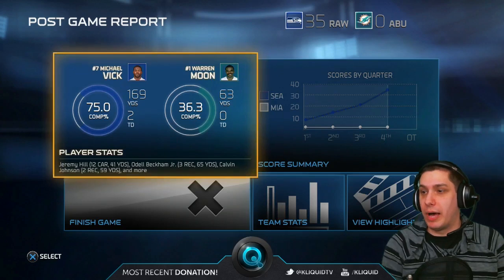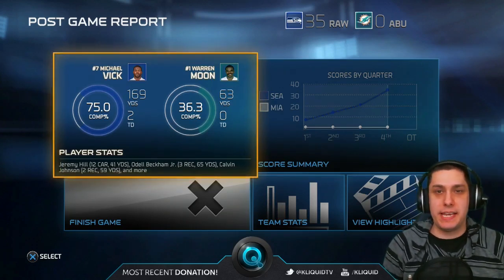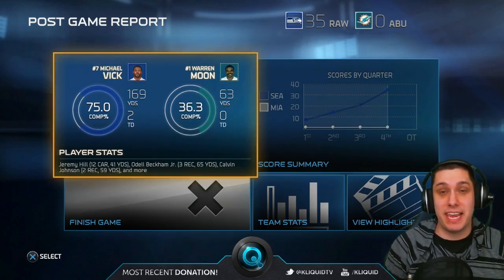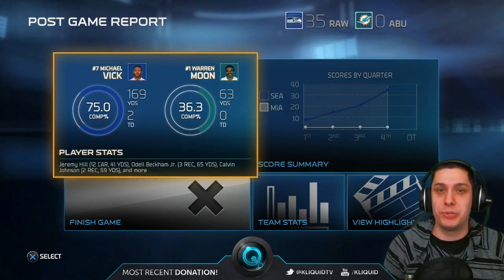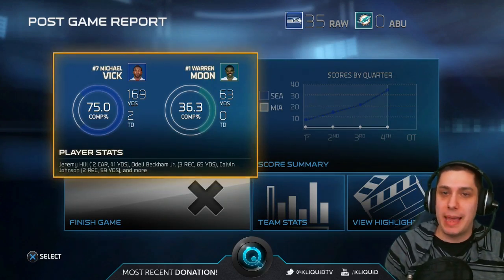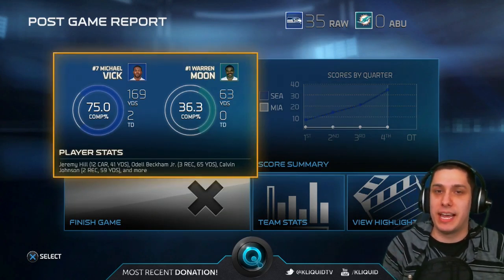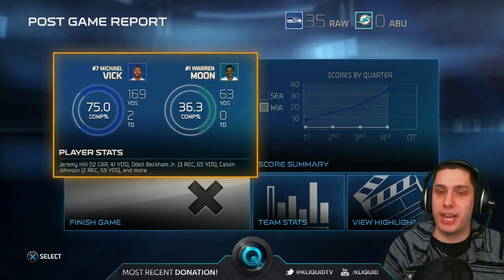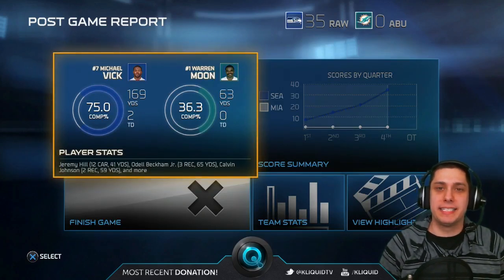Pretty convincing victory here. My opponent just couldn't get anything going on offense and threw a couple of bad interceptions. I threw a couple myself, so it probably could have been a bigger blowout. I'm happy to get the W and keep the 93 Clay Matthews — I really like him as a starter, and he got an interception in this game. Hopefully you guys enjoyed the video. If you're watching on YouTube, hit the like button and subscribe. Over on Twitch.tv slash ClickwoodTV, be sure to hit follow and subscribe. Thank you guys — I will talk to you again soon.